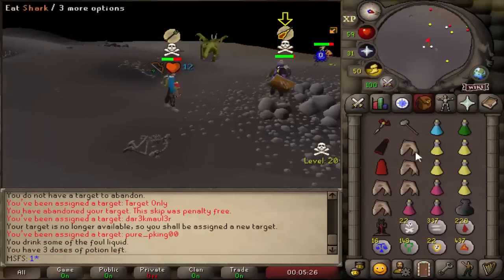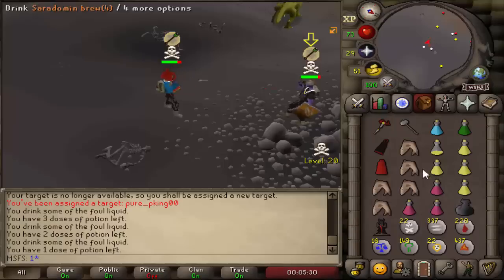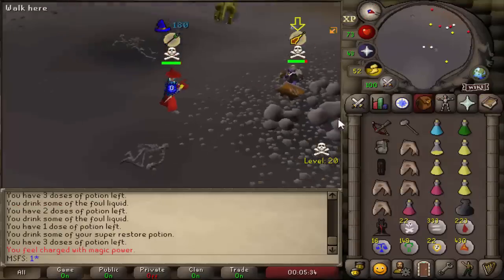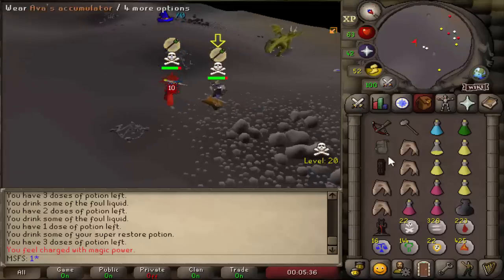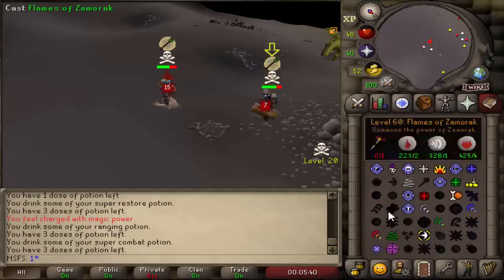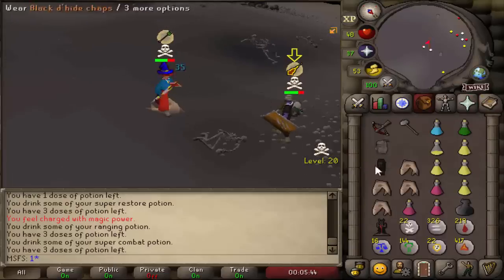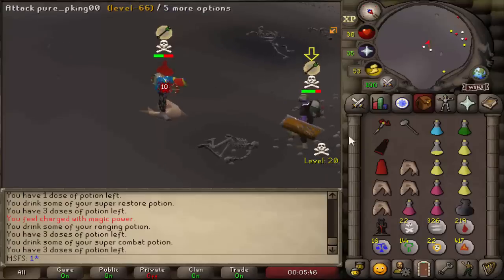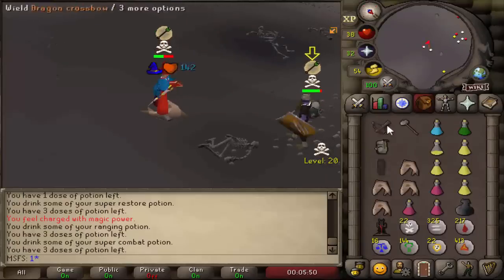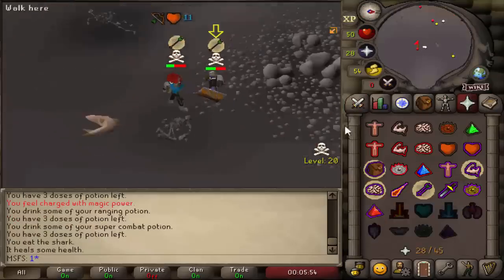Can we catch a TB? There we go. Going in for a bolt — this guy's like a dehyde ragger, this is going to be rough. We're not going to catch any freezes on this guy. Going in for another flames of zami — he's probably got TBs on as well. That's not good enough at all and he's eating. Into the GM all — nope, that was terrible.